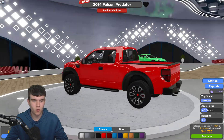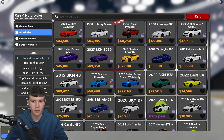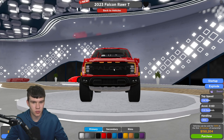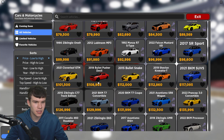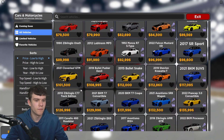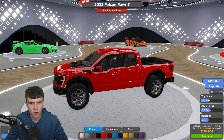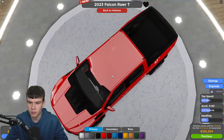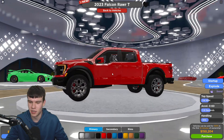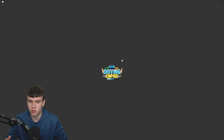That second one is a 4x4 — feel free to go get it if you want. There's also another little truck here, which is basically a better version of the previous one. It has a top speed of 114, 0-60 in 3.9 seconds, and 35% handling. Yeah, definitely not great — we didn't really get any good cars this update, unfortunately.